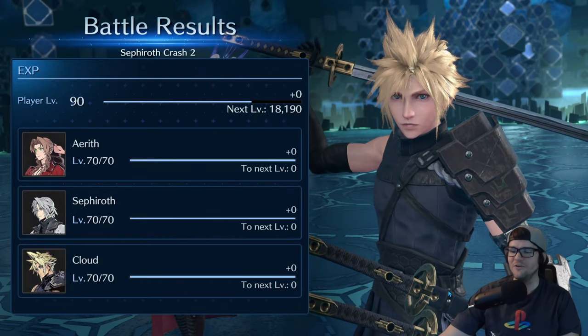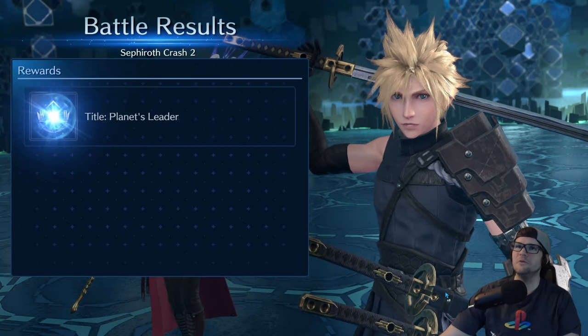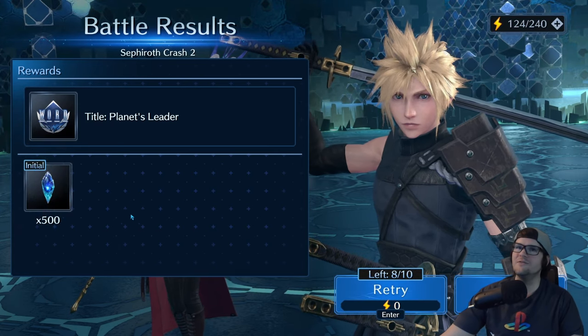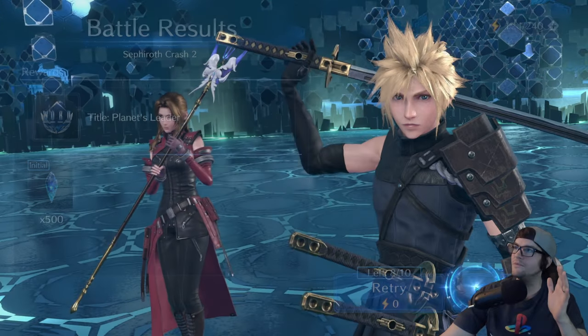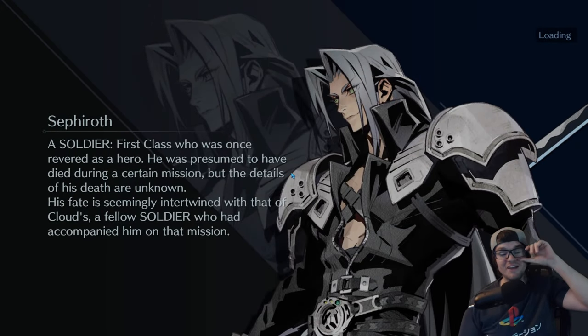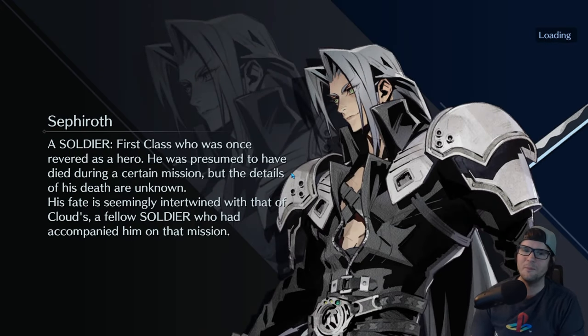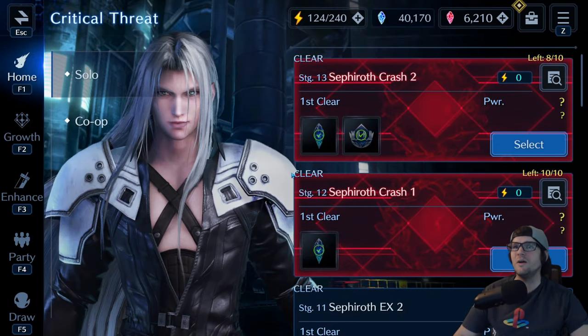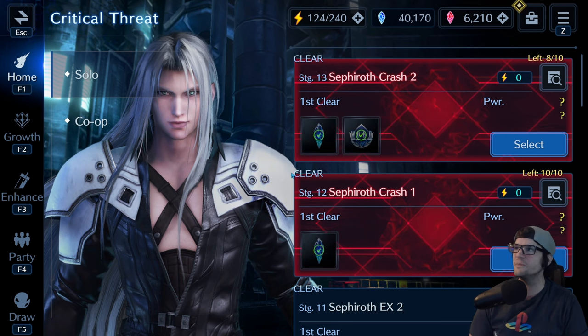We got the five gems — I just want those 500 gems, man. That was a crazy fight. I'm so glad I didn't have to dump anything. I have like 500 tickets just chilling that I could have probably used to clear it easier, potentially, but good stuff.